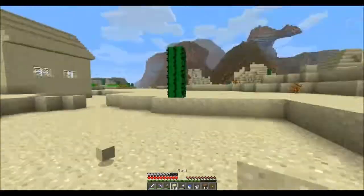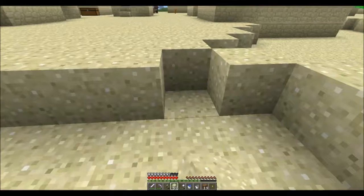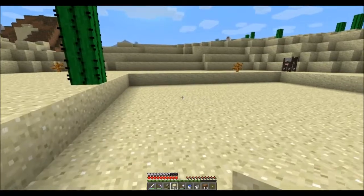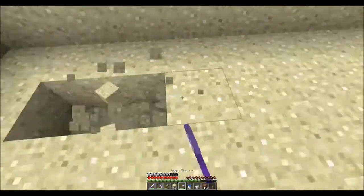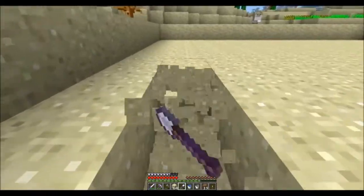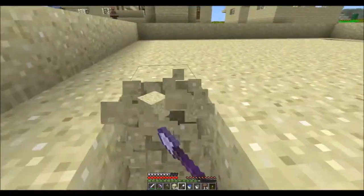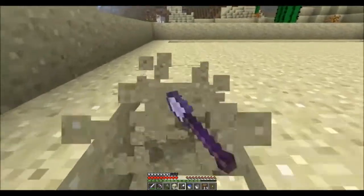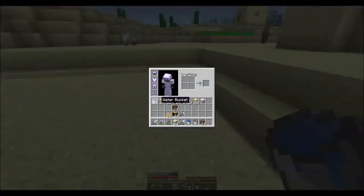I'm just gonna kill this guy because he's annoying me. We'll go and find some sheep later and bring them back here to another pen that we'll make at a later time. Alright, there's one deep. I think we can manage it with one deep, so let me dig this around here. That guy was very excited to get into his new home. Alright, there's that.